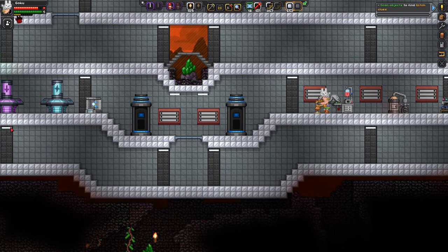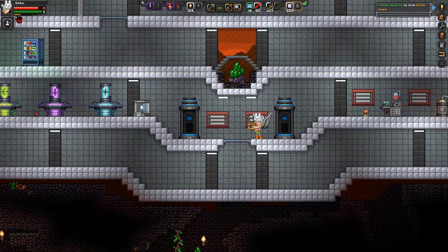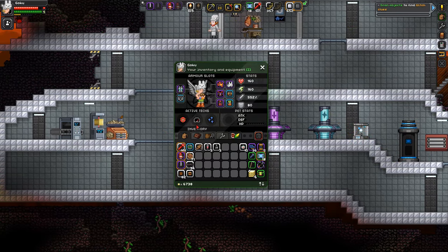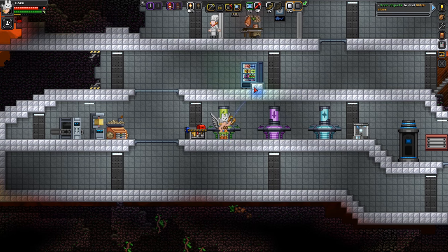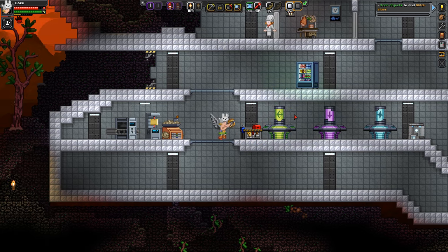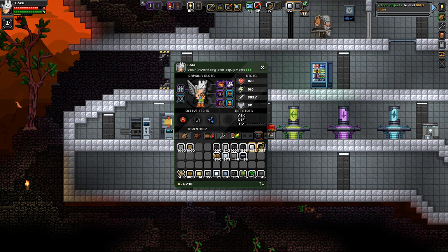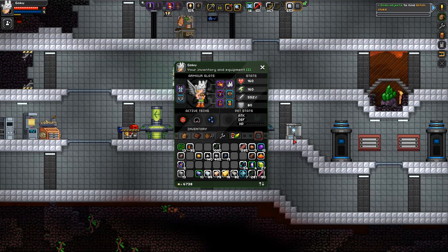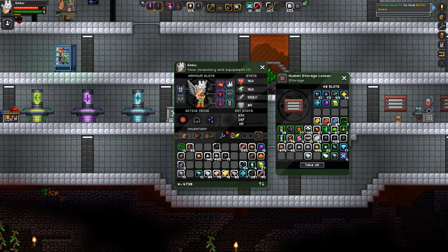Last episode, we added this entire bottom portion to the base. This was incredibly important because we need way more storage — like way, way more storage. I know I've been doing a lot of building, and I even broke it up with a little bit of questing. We went to a new planet on our ship, and picked up a bunch of crap from the other base. Our ship is hovering over that new planet.